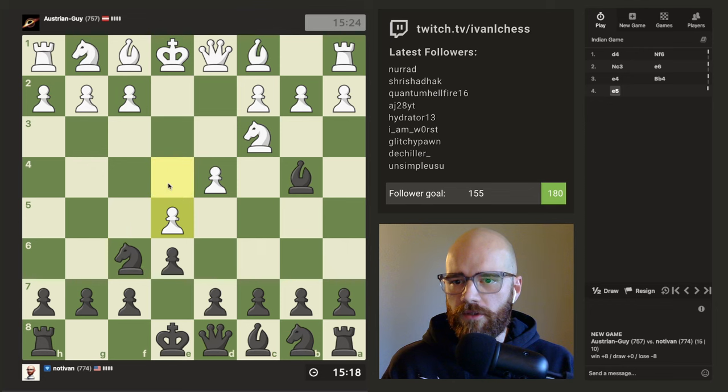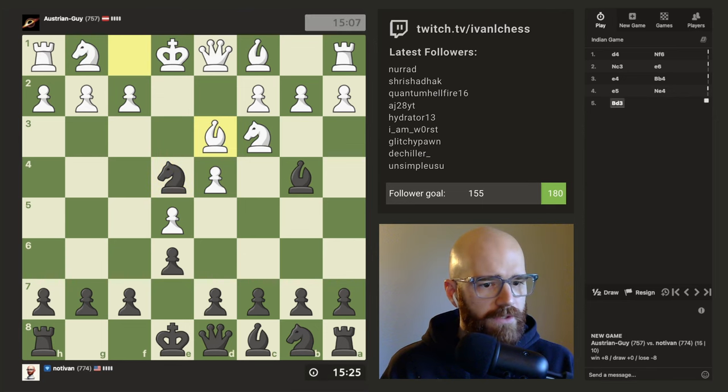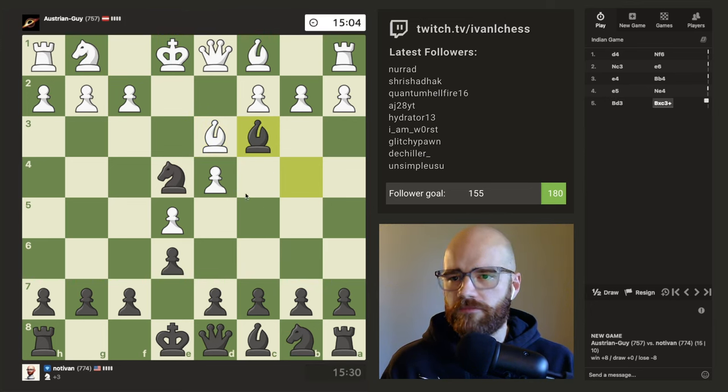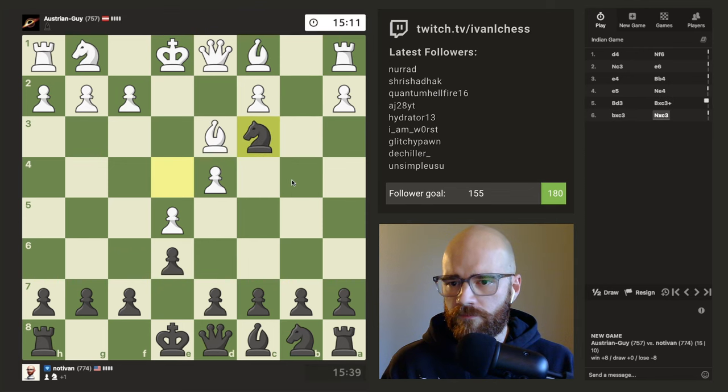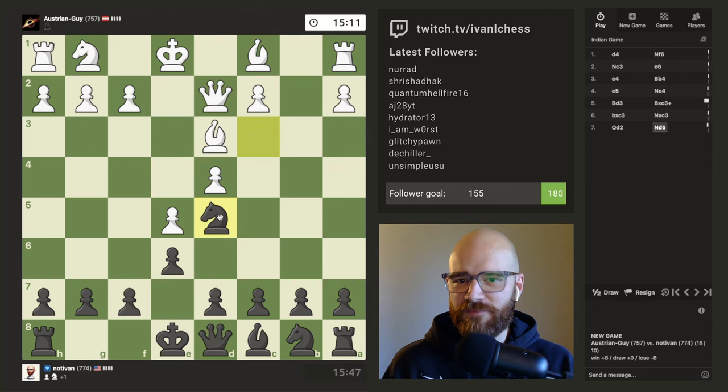So we're going to put some pressure on the pawn. His knight is pinned, so I'm trying to pressure it a little bit here. I know I'm not really following the best opening principles here, but I think I should come out ahead a pawn. My plan worked! Now I have a nice easy castle here.